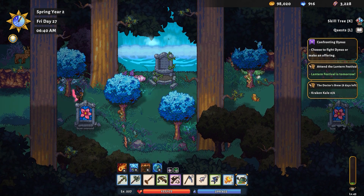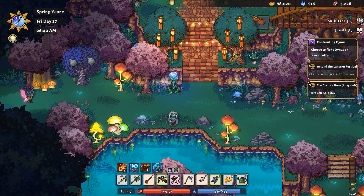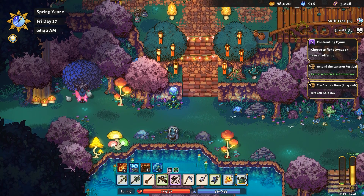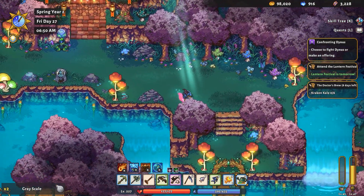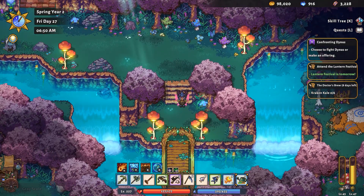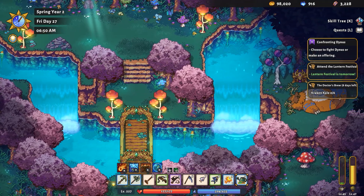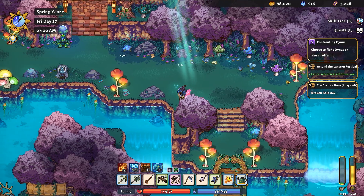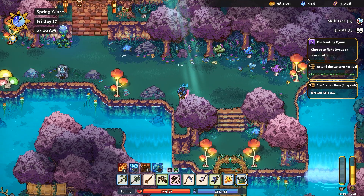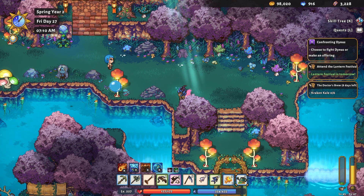I'm gonna go try to do a little bit of fishing. I think we need to get back out to Wither Gate. I can see that we're like on the brink of being able to level up here. We're on the brink of the 100,000 — we've got like 2,000 more which we really don't have to sell too much.